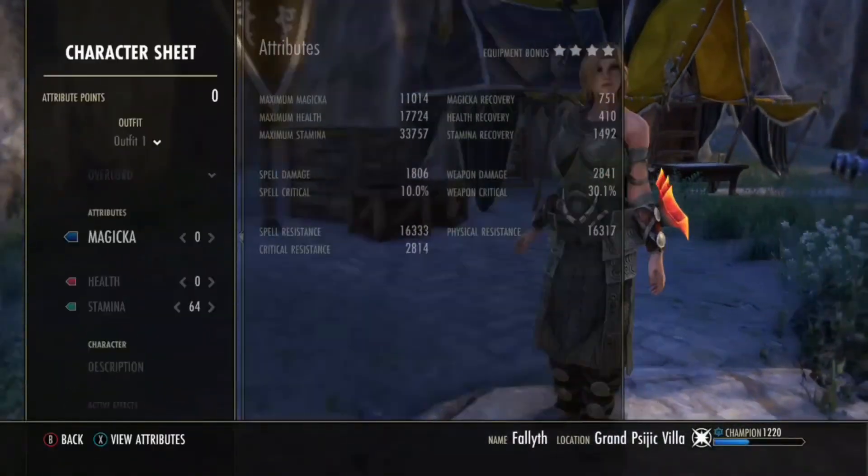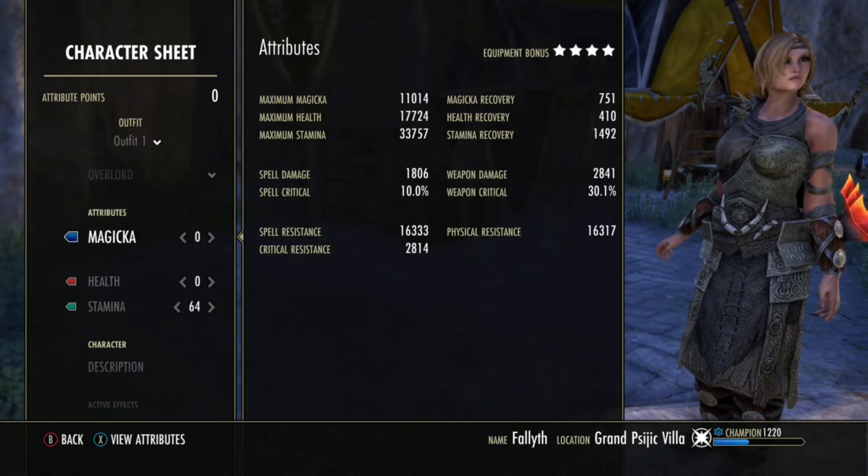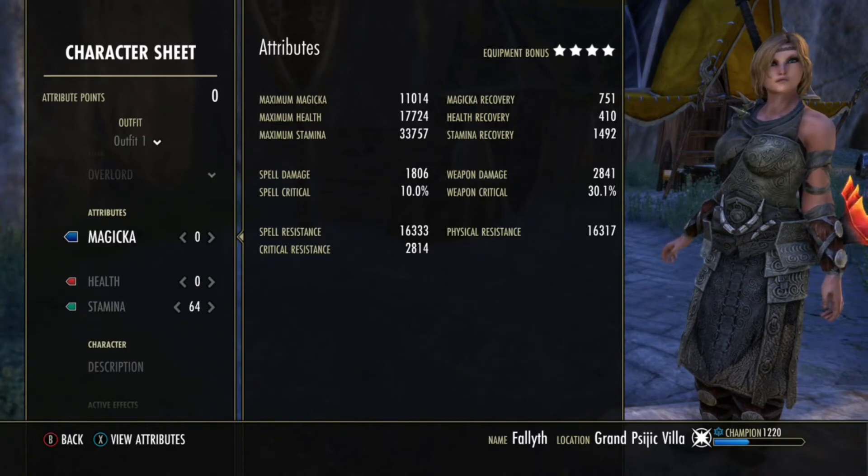On to the stats then. This stat sheet is a bit fluctuated, but you can see my Magicka Recovery is a bit higher than you would normally see on a medium Stam DK build. I've done the math — I could go for a video trying to proc full weapon damage on this, then quickly switch to my character sheet and hopefully get the right numbers up there for a brief second. But I've done some math.